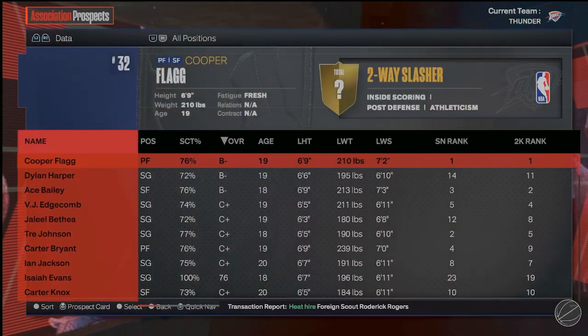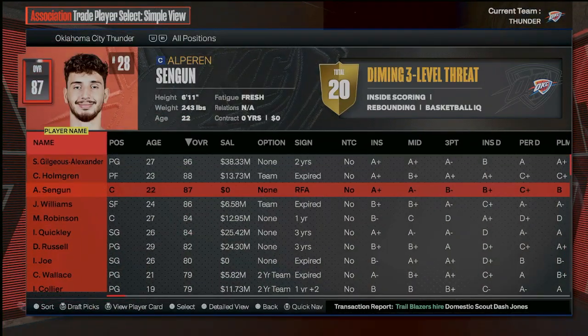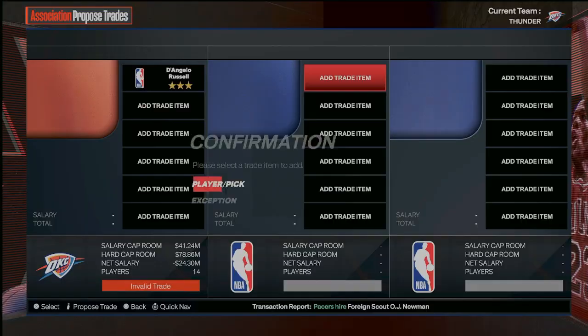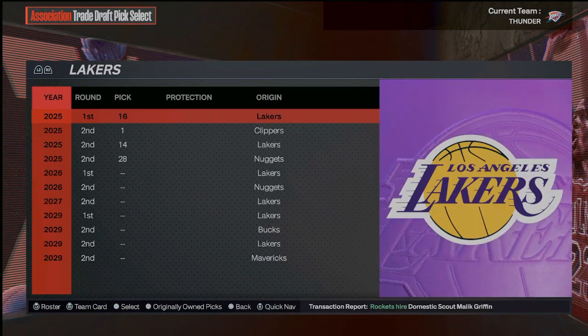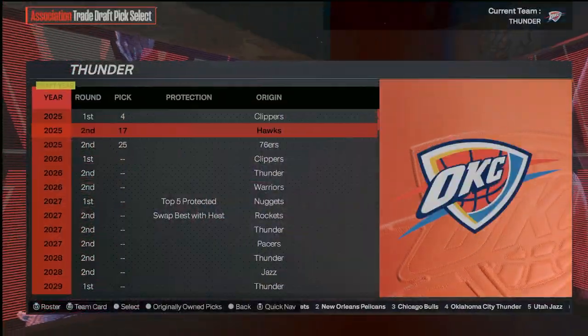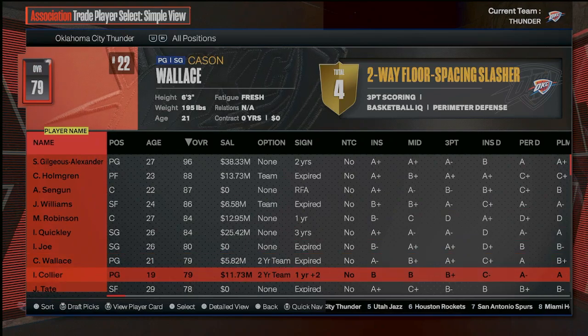Looking at this draft class — oh, this is the Cooper Flagg one. These guys in this draft are comp. I don't really want D'Lo on my team anymore — he's taking up too much money, so I'd be fine with trading him. Maybe Phoenix is going to work with me. I'll give you the 24th pick and the ninth pick in the second round, plus all those second-round picks. They still say no, that's fine — because we have the great Andre Drummond. Who else do we have that we could trade?